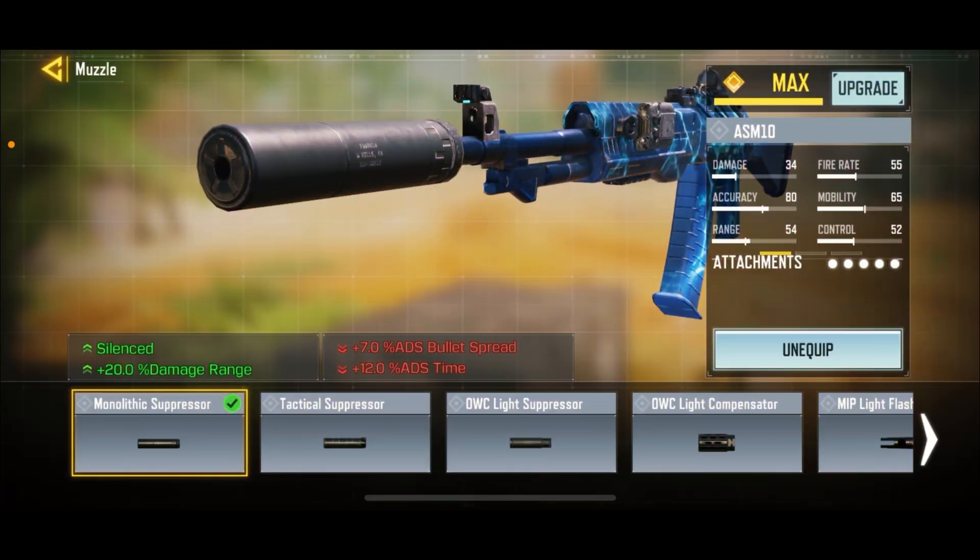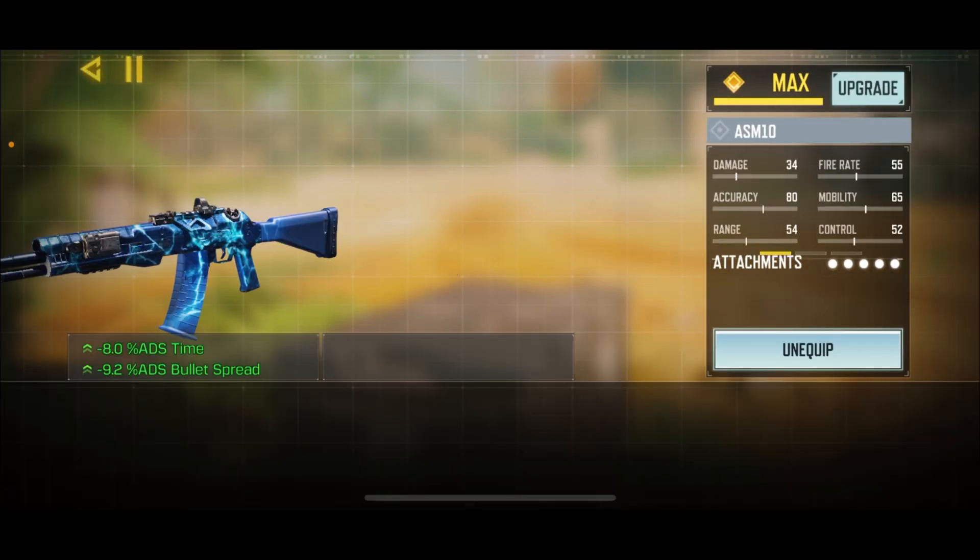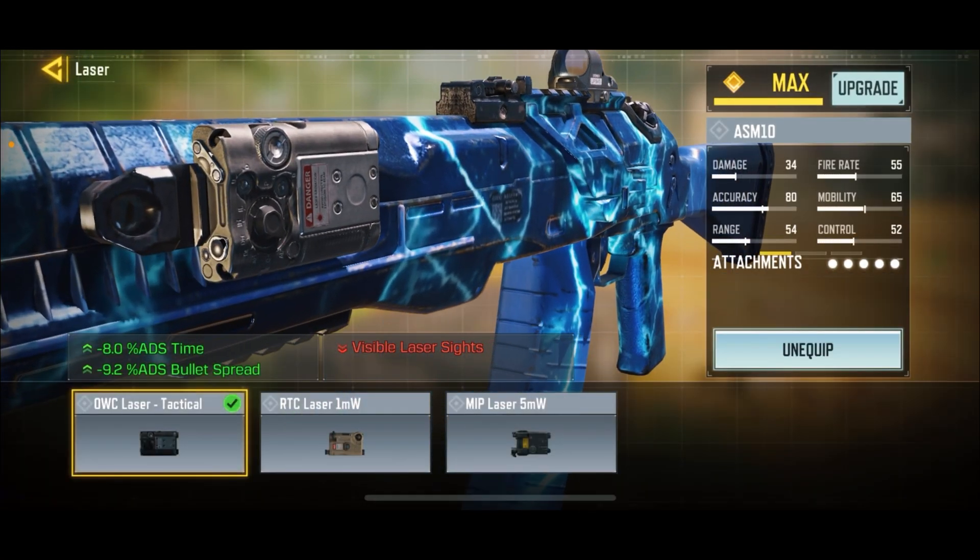Taking a look at the loadout here: we've got a monolithic suppressor for silenced fire and damage at range — I would recommend this, it's pretty good. Over here you've got the red dot sight 3. I probably wouldn't recommend using a red dot — I just don't think it's that useful on an ASM10, considering the gun's iron sight is actually pretty decent. You can put it on if you want, but I don't really think you need it. OWC laser tactical — ADS speed and ADS bullet spread accuracy, basically a must-have on all guns, unless you're playing S&D where it can be a little finicky.